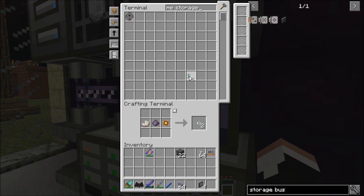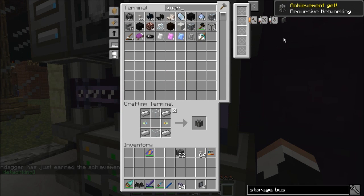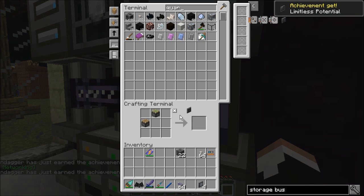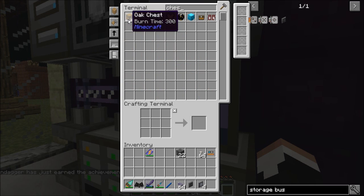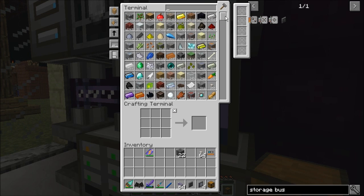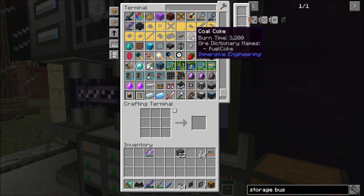We need an annihilation core and a formation core. We'll make an ME storage bus and get a chest just for the sake of argument. I need something that I have one of so that I can show how this is working — let's go with this cold coke.